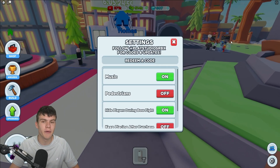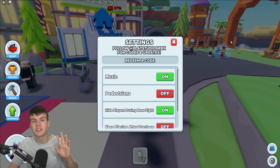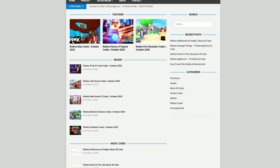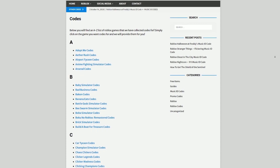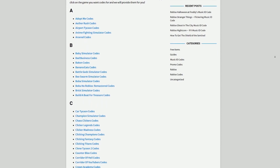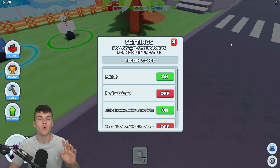Tired of watching YouTube videos just to find Roblox codes? Check out realxcodes.com — on the website you can find game codes, music codes, and guides. There's tons of stuff there, and they cover codes for over 300 Roblox games, so if you need a code for any game, it'll be there.